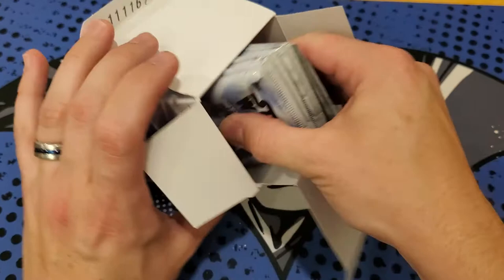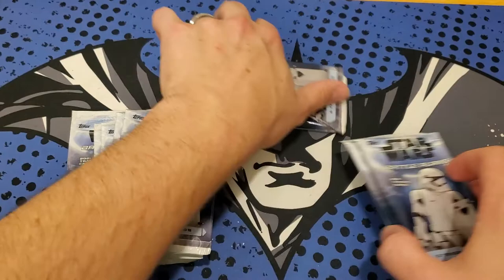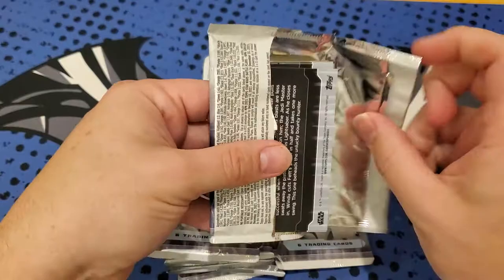Let's see what we get out of here. I think one of these is labeled the medallion - that's our medallion pack, so I'll open that last. These have six cards per pack. A little bit extra room in these packs it seems compared to the Hobby. We start off with Han Solo and we got a green coming up here.